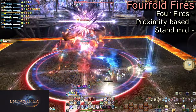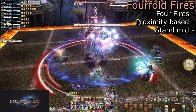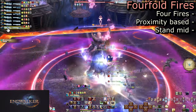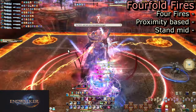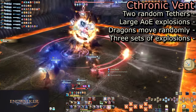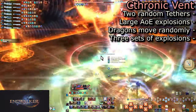Immediately, he begins to cast Four Fold Fires. This spawns four proximity markers in the corners of the arena, forcing everyone to stand mid to reduce the damage. These spawn small flame puddles for the next part of the mechanic. He will then cast Chthonic Vent, tethering to two random puddles, causing them to start bubbling and soon explode into very large AoEs.